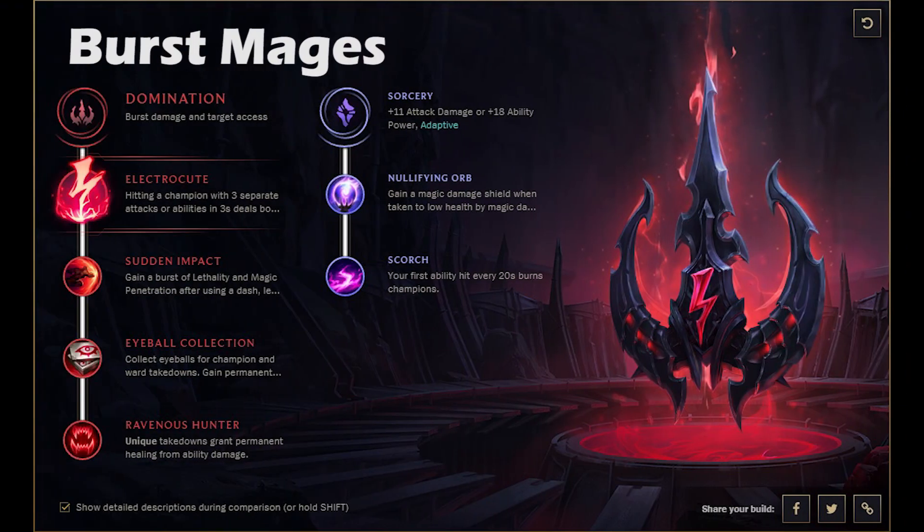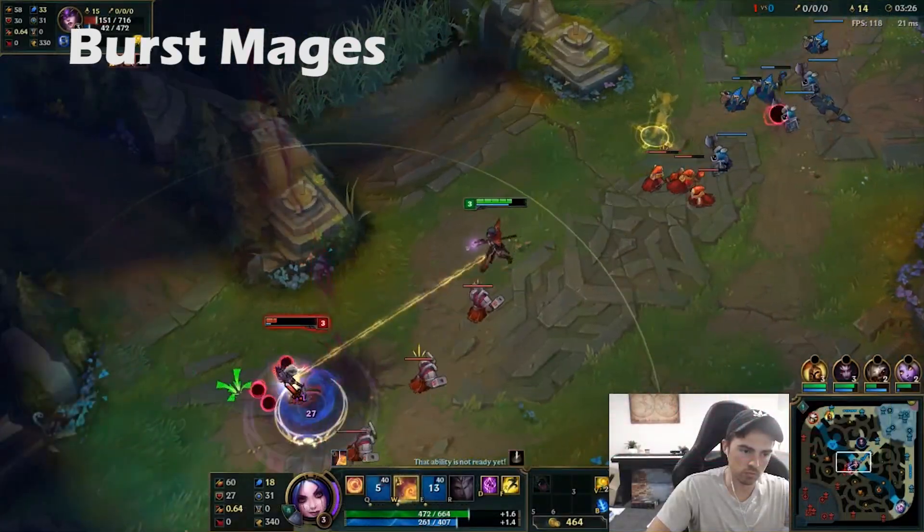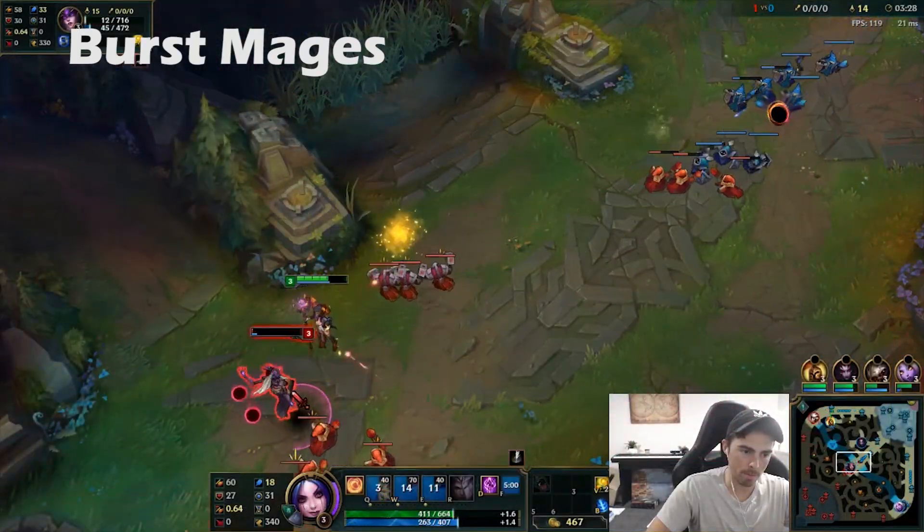Kicking it off, this is a mobile burst page. This page is perfect for things such as LeBlanc, Ekko, Ahri, and Fizz — anything with a dash that's going to benefit from Electrocute. Electrocute is essentially the old Thunderlords but with more damage early on. It is a little bit harder to proc and won't be a one-to-one replacement for every champion that ran Thunderlords, but it offers much more damage early on. If you're looking for kills early with mobility, this is definitely the page for you.